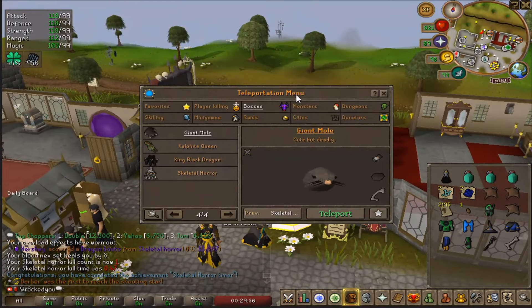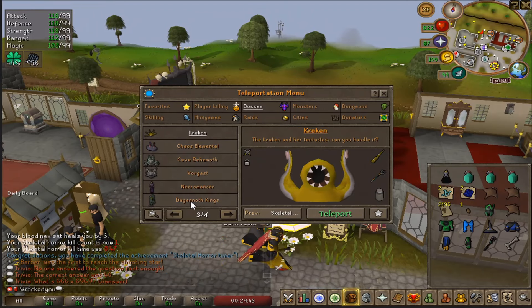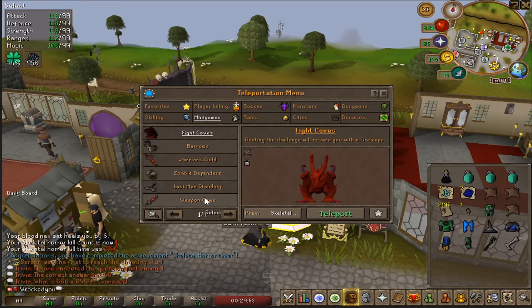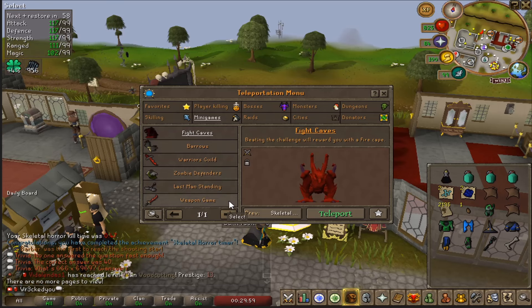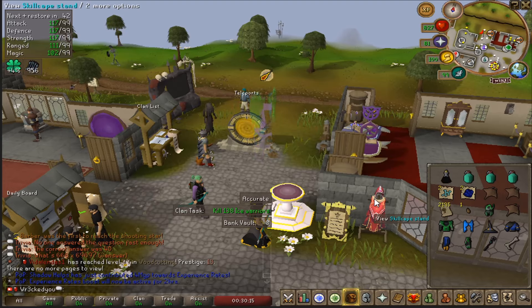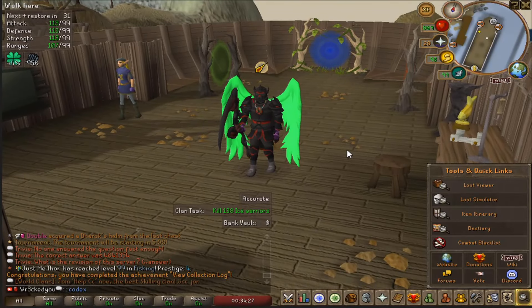Coming back to the teleport menu there are bosses like Bracken, Chaos Ele, Behemoth, Forecast Necromancer, Crystalline Hunleff, Saradomin, and Bork. We also have minigames like Last Man Standing, Weapon Games, and Zombie Defenders — cool ones you don't normally see. There are also raids: Arena of Avatar Raids, Lands of Goblins, Trials of Lagor, and Vault of Bones — four fully custom raids, making this server truly unique.